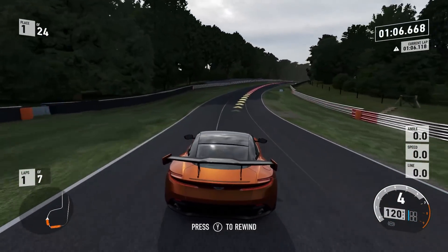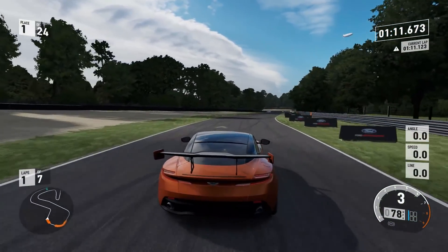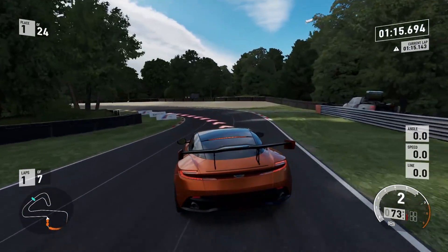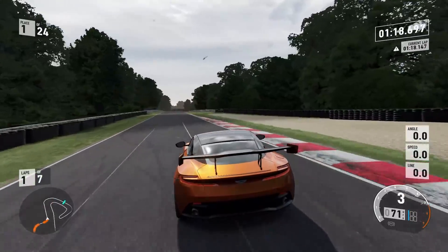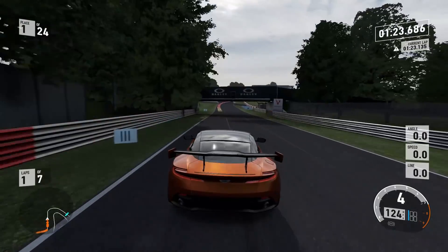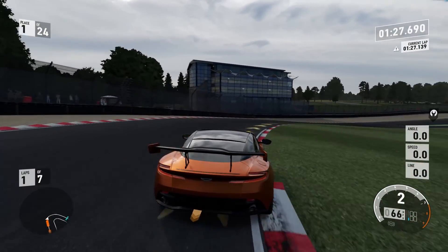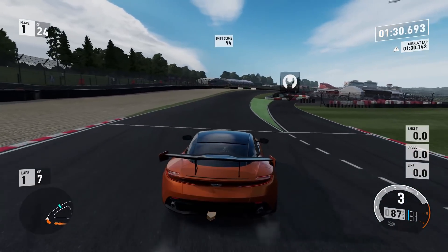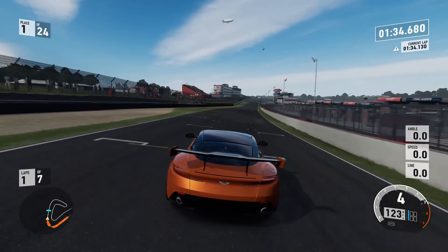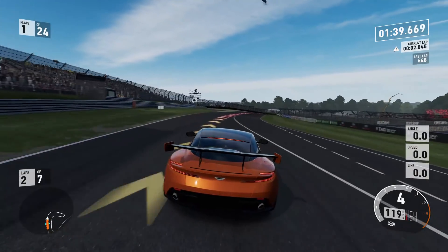Forza just kind of painted them up like they were in the movie and said here you go, new cars, and to me that was kind of a disappointment. Instead of the Fate of the Furious car pack we should have just had the Fast and the Furious car pack and they could have brought in a bunch of cars from the whole series — like maybe the Mazda RX-7 from Tokyo Drift. I do understand there were quite a few restraints and time limitations when building the car pack.